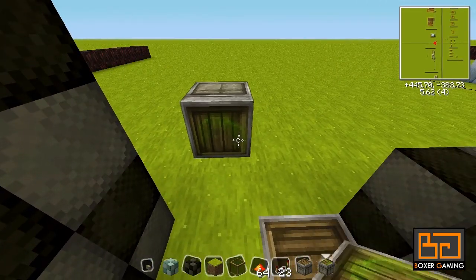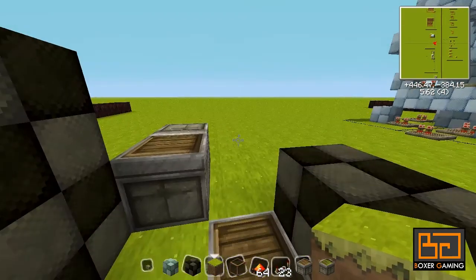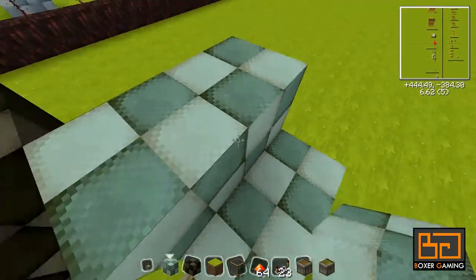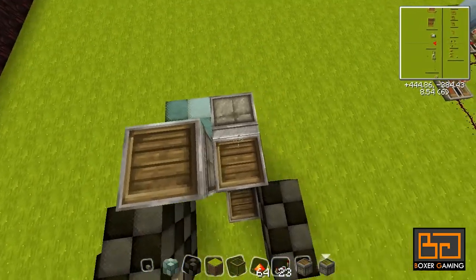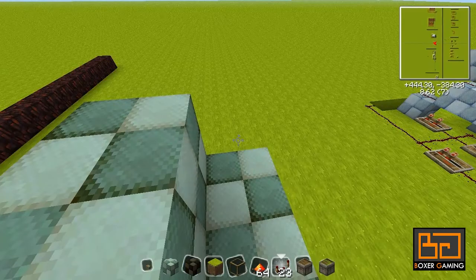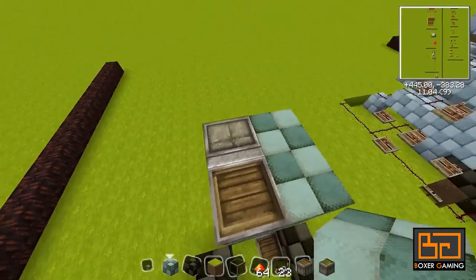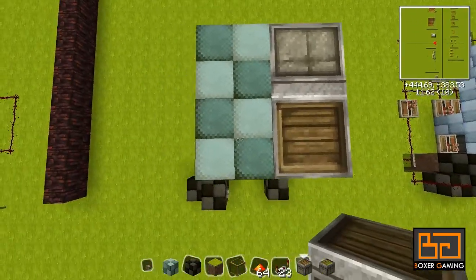So what you do is place a sticky piston and then a normal piston, and you repeat this process alternating all the way up. Then you put wooden blocks on the other side — piston, piston, wooden blocks or any other blocks. You do this on the other side and go all the way up just alternating the whole time. It's very simple to make. I'm not going to make it too high now because the video will just take ages, but it's very easy to copy-paste afterwards if you use a world editor.